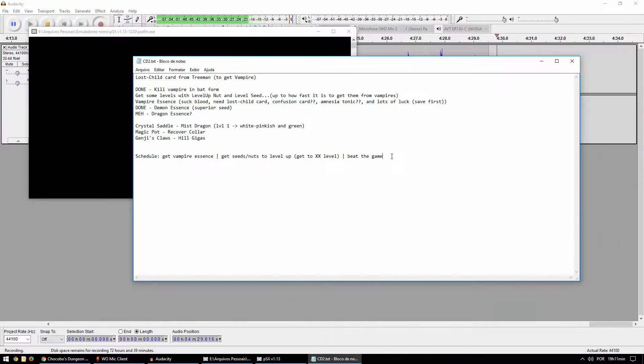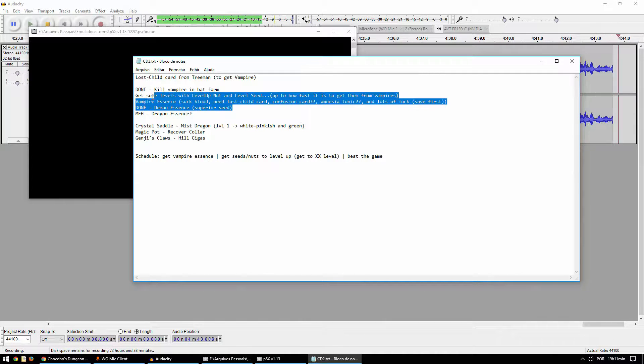And of course there is the part where I have to kill the last boss, even though that's pretty simple for now. But those items are only if I'm lucky to find them. Dragon essence - I'm not sure, I don't think I should get it. I already have one and I don't think I'm going to use it for anything.